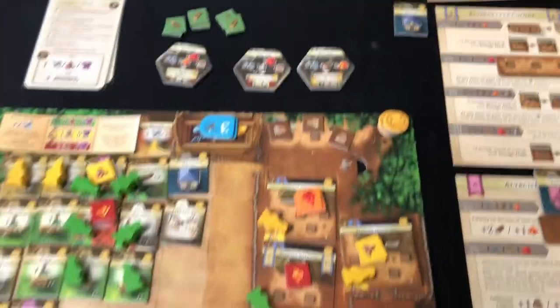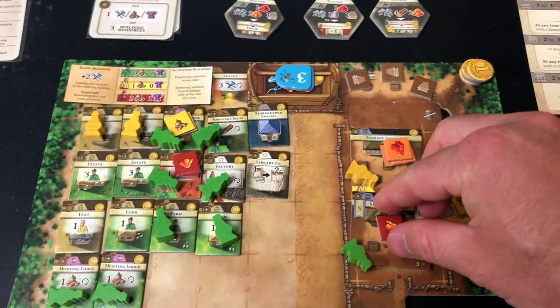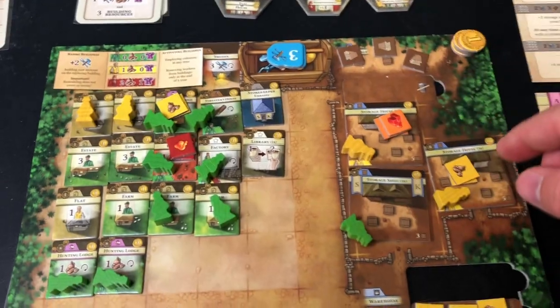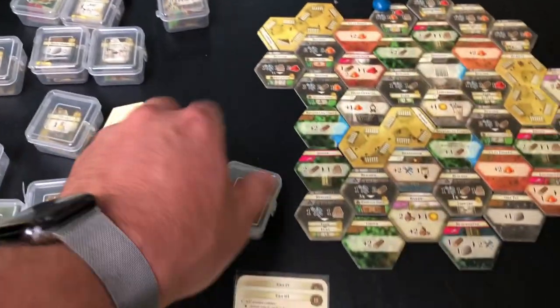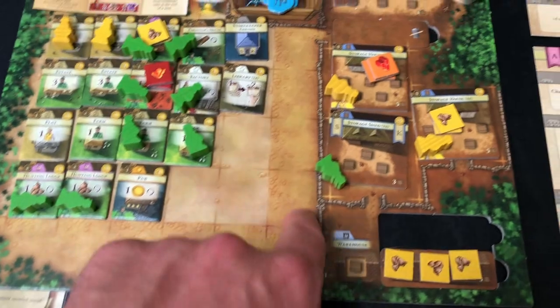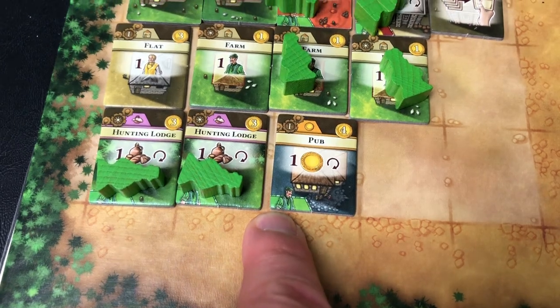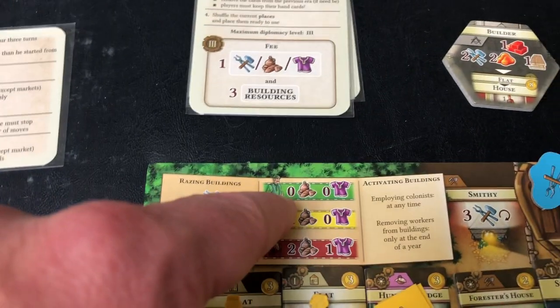So in doing so, I'll go ahead and spend one, one, and one, and then a tool — this is a three-tool, so let's swap it in for some change. That gives me the opportunity to build a pub. Pubs will generate me money, which is good, but I have to have somebody working in the pub. When I build it, I put it on my board in one of these free spaces — though this space doesn't open until era four, so I'm getting constrained. I also have to have a green person to work it. Luckily I have one green person sitting out of this farm.